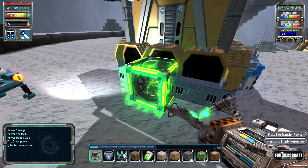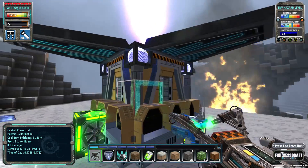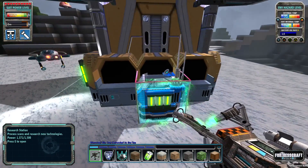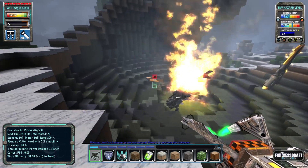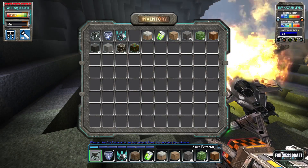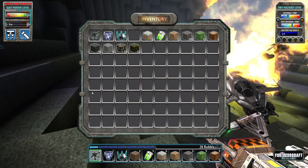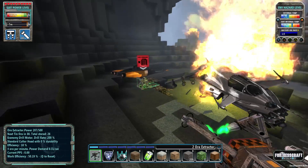Anyways, this is about Fortress Craft. So what we're going to do now — I've been kind of sitting here feeding this thing resources, trying to pump up our power levels. Another thing I realized: you'll see over here, we started off with a couple of these guys — ore extractors. Got two of them, or three actually.